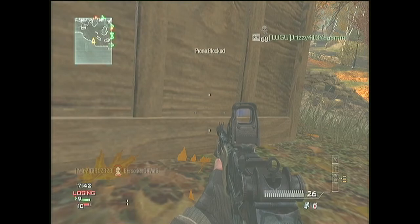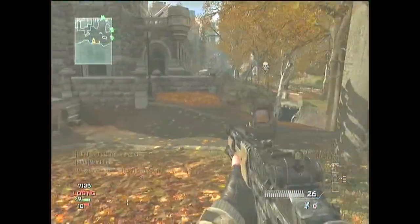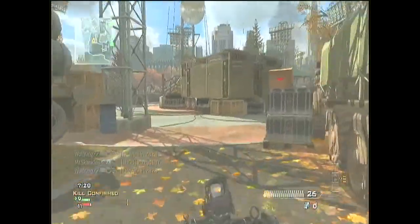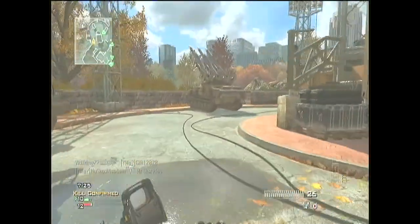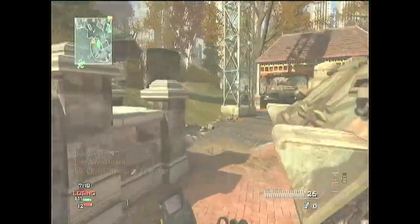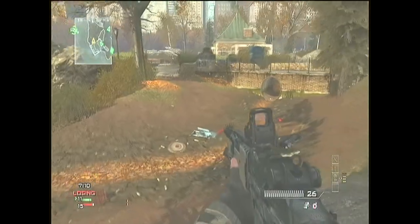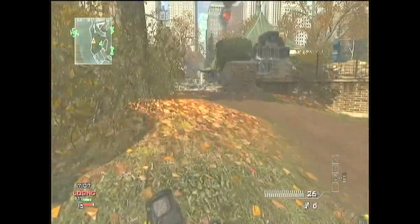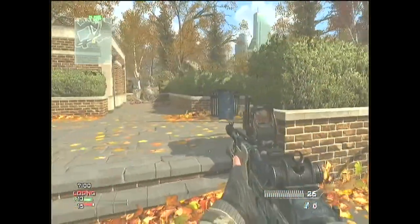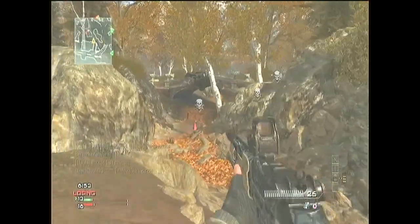My technique is to keep running around the edge of the map, because if you run the edge you most likely won't run into people down in that trench area. Don't go into the trench if you're trying to get a high kill-death ratio — you're just going to get shot from 15 different directions, it's really dangerous down there. I came up with this when I was just running around and saw a ton of guys camping on the edges with snipers. I use the MK14, which does pretty well at long range.